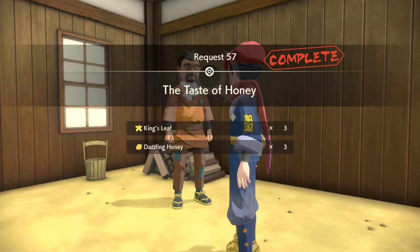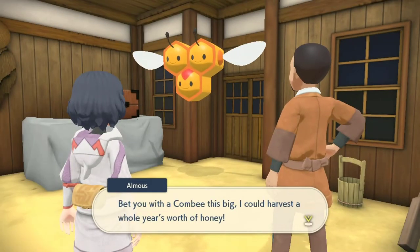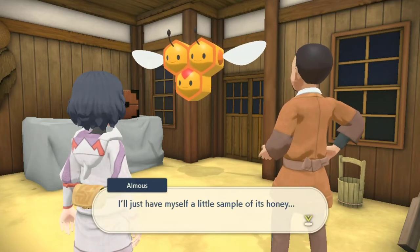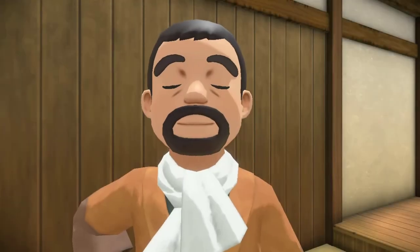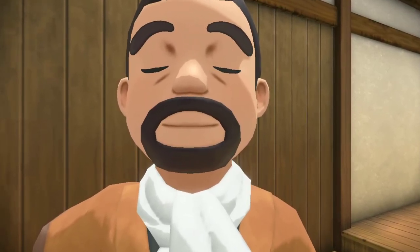Here is the little easter egg — you can see he's so impressed that we brought him an alpha Pokemon, and he thinks he could probably get a year's worth of honey off this one alpha Pokemon. That's the easter egg: he just gives a slightly different response. Anyway, that's going to be it for this episode — I hope you enjoyed it, found it informative, and peace!